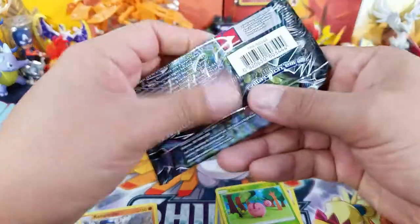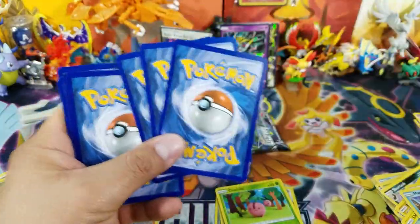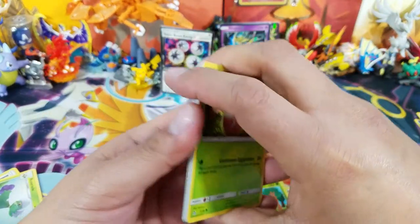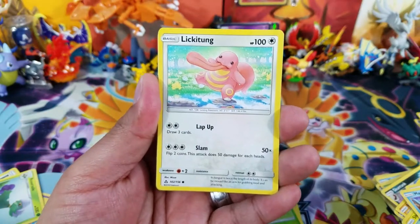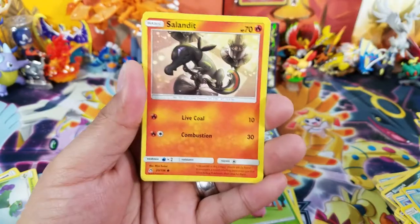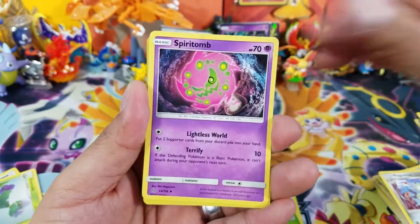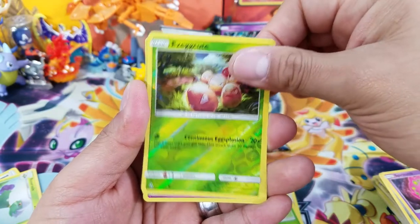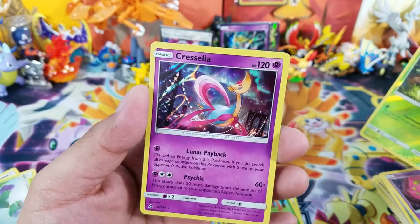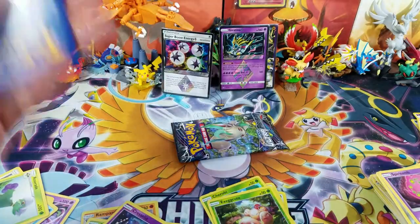Unidentified Fossil reverse holo and a Shaymin — just chilling on the grass. We have two more packs to go. This box isn't really pushing its limits like booster box number two did, where I got three full art cards and one secret rare gold card. Hopefully this one turns around. Magneton, Spiritomb, Exeggcute reverse holo uncommon, and Cresselia Prism Star — I think that's the first time I've pulled this card. Beautiful artwork. That's three Prism Star cards total so far, and one ultra rare.